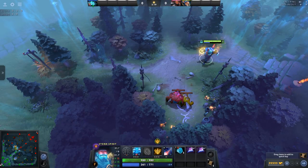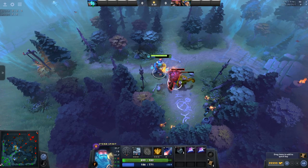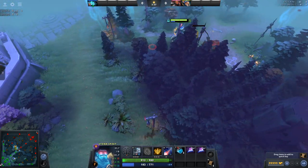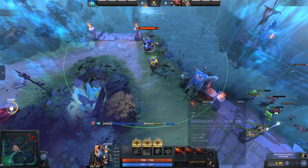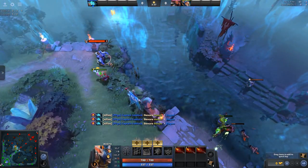By holding shift, whatever next thing you do — be it a skill or a mouse order — will be put into the action queue. Actions in the queue are executed without any delay and are only limited by your hero's animation. By shift-queuing actions, you can automate a lot of processes, and then spend the time looking around the map gathering information.